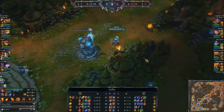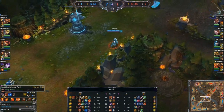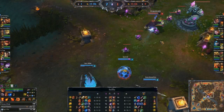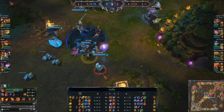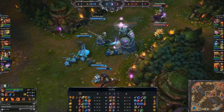So what does a support Annie do with all that gold? X-Special has chosen to pick up a Needlessly Large Rod — yes, this is not your Sona support or your Soraka support. This is going straight for more AP. Look at the range on that auto attack — ridiculous. Gets another 8 gold from Frost Fang right there. This is the new style on the mage supports in Season 4, just going straight for AP.